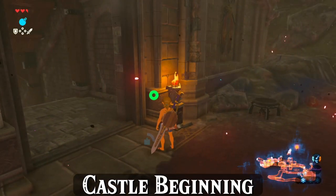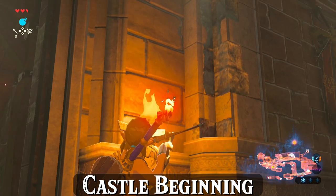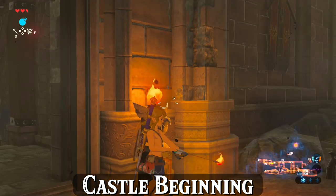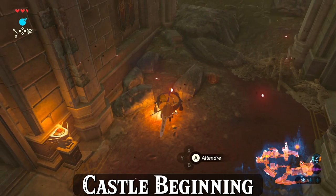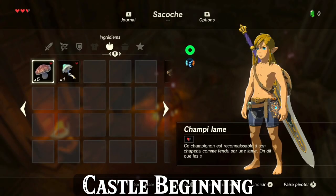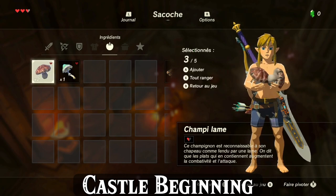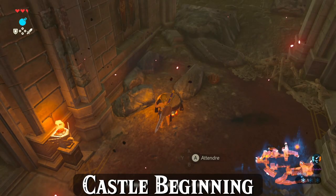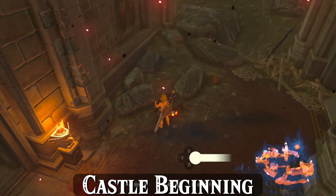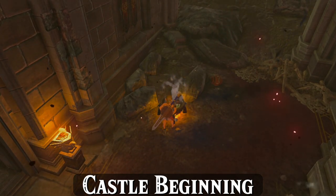Aim upwards with your bow towards this torch to light an arrow, and press B to cancel the shot so Link puts his arms down but is still holding the bow. Walk over here and this will light a fire under the cooking pot so you can cook your attack-up meal. Choose your ingredients by first pressing X to enter selection mode, then moving over whichever fish or razor shrooms and pressing A to select them. Exit the pause menu and once you see the prompt to cook, throw everything in the pot and cancel the cutscene with X.